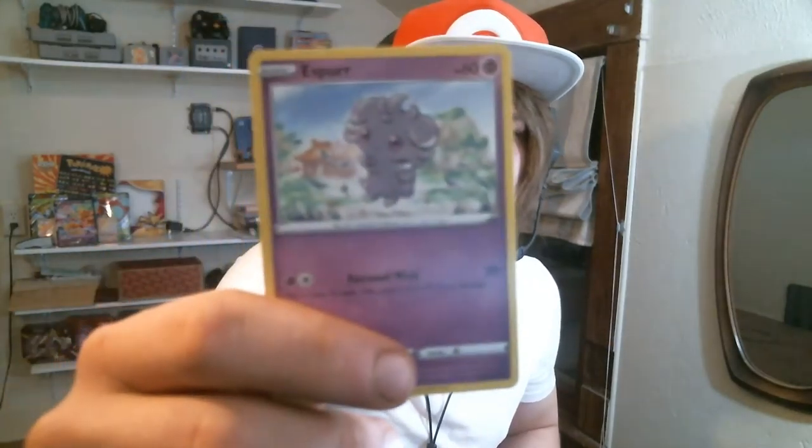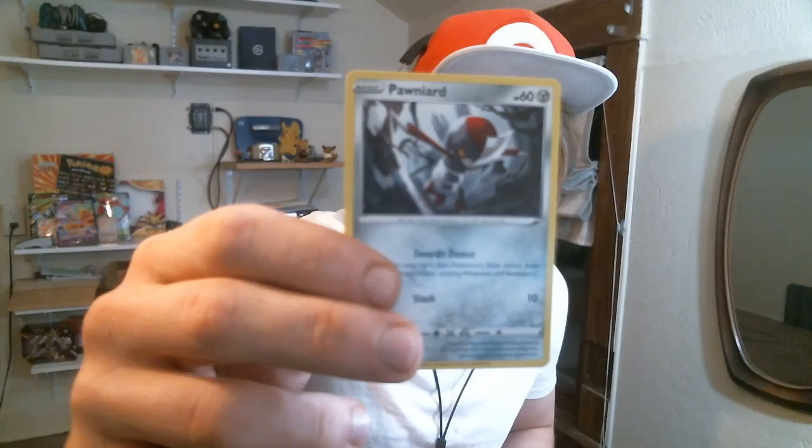Oh wow, come on, let's get a good pull. Alright, one more Battle Styles guys, one more. Come on! Alright, 1, 2, 3, 4, 5. We have steel, Scrafty, Bisharp, Single Strike Energy, Rolycoly, Espeon, Flipbog, Scyther, Ponyard. And now let's save the last two because these are the last three packs.